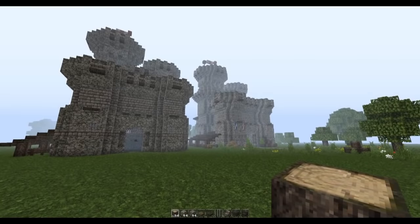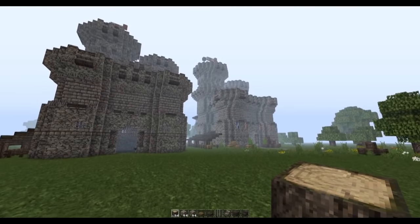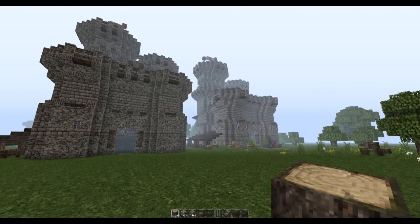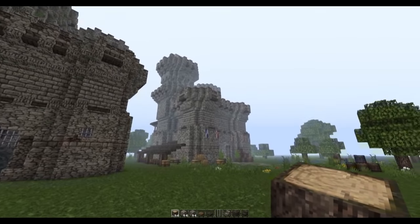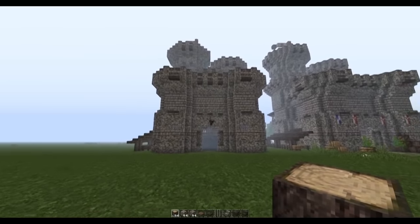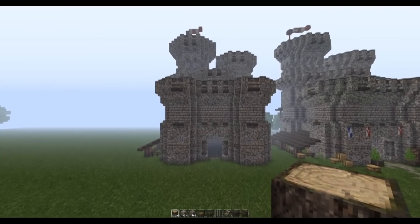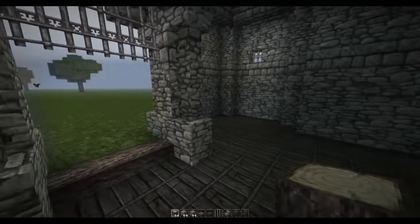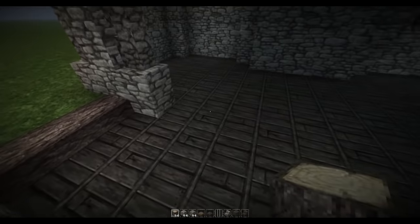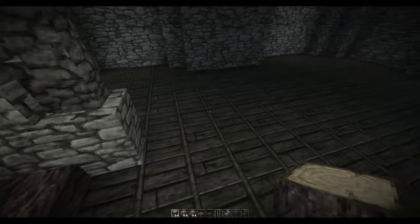Right guys, so here we are ready to begin. We're going to start off with building the interior structure before we go about doing any decoration. This is the building complete so I'm going to be using this as reference, and this is the building just as we left off the previous video tutorial. We're going to start with some oak wood.